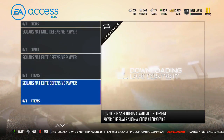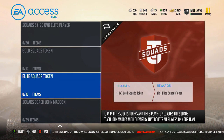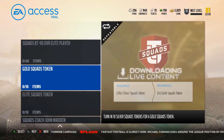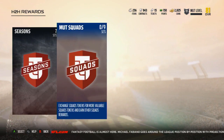Here are the MUT Squads sets — relatively the exact same, except you can get some squad tokens here. You trade 10 silvers for gold, then 10 golds for an elite. And then you can get John Madden — turn in elite coach tokens and tier 3 upgrade coaches for squads. Coach John Madden with chemistry that boosts all players on your team — a pretty nice card.